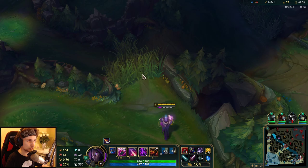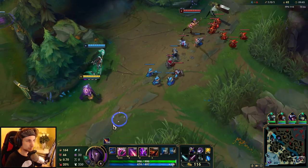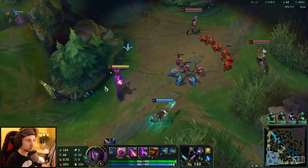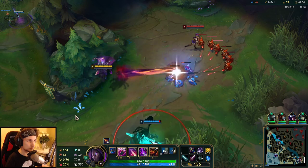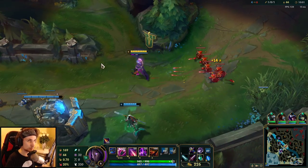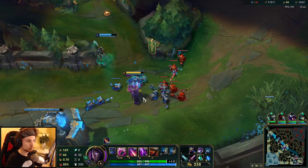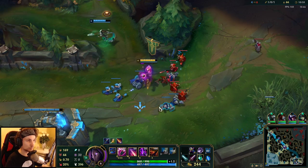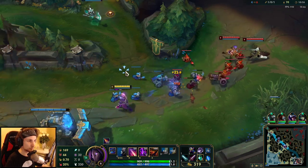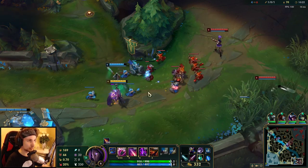Let me quickly place a ward right here, and also place an E right here — you never know. Now it's just a matter of my support making one CC, one stun, and then I'll follow up. The lane is in a perfect spot right now. We've put the lane in a spot where the enemy jungler cannot gank, and we also make it gankable for my own jungler.